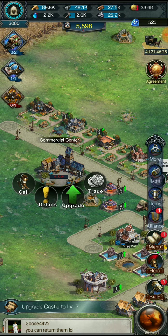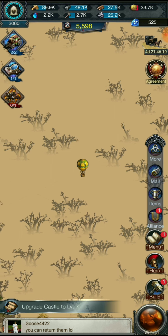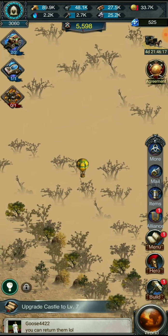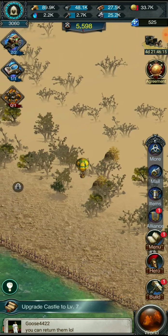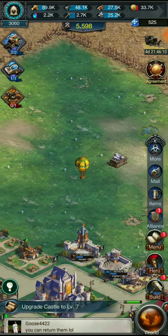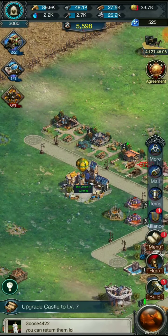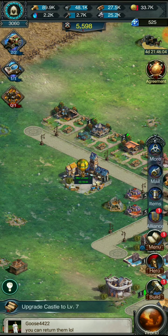This is the commercial center. Use the item to call for a fire balloon — that's the equivalent to the copter in Last Shelter Survival, because you can sell your supplies and all that. We got the balloon, but we don't really have a plethora of supplies. I probably want to move this building somewhere else — it's not really where we want to be.